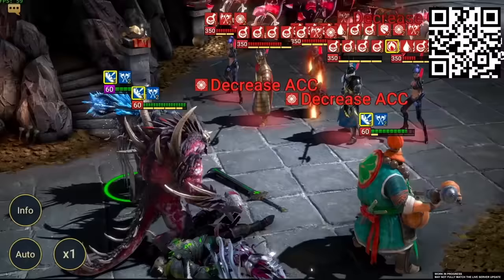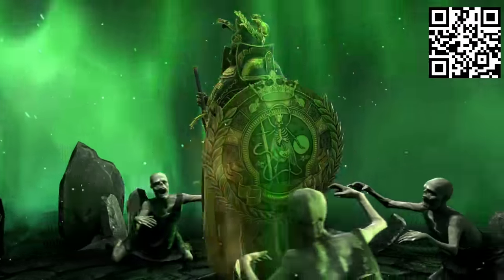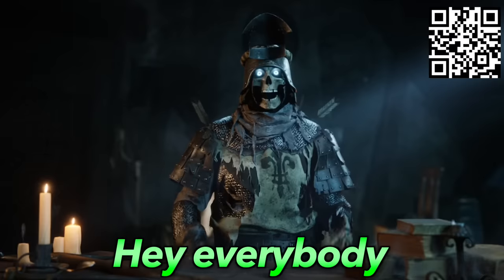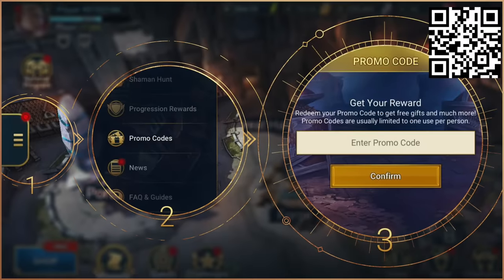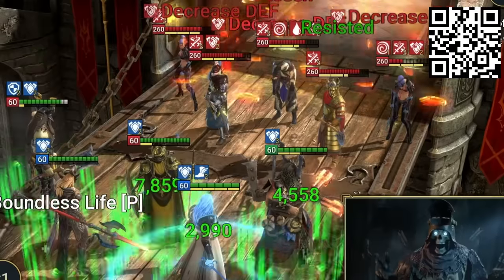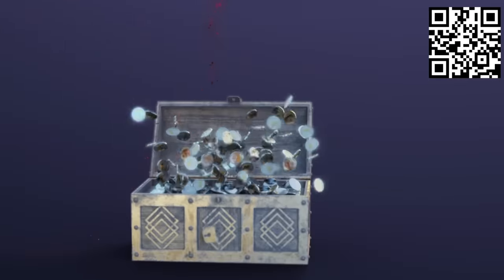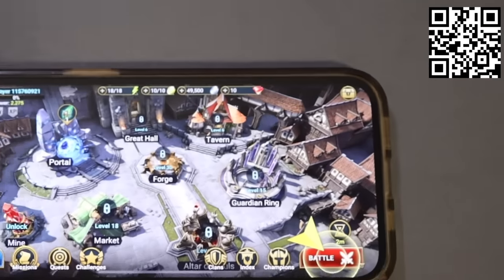Just this month, a giant new feature called Awakening, a brand new dungeon called the Iron Twin Fortress, and an LP legendary version of Death Knight have all been added to the game. Ultimate Death Knight can be attained for free by logging in for seven days before the 27th of October. Use promo code DKRises to get free items to instantly level up your strongest champion to level 50. New players can click the link in the description or scan the QR code to get $30 of unique bonuses, an epic champion Ina, and a bunch of rewards.